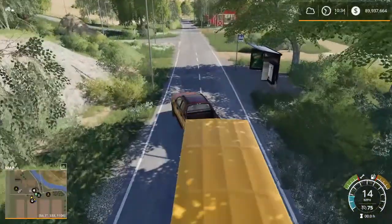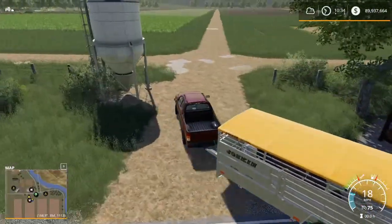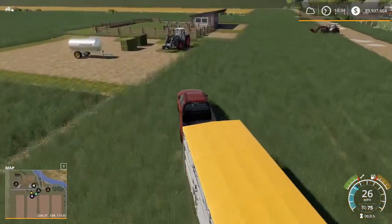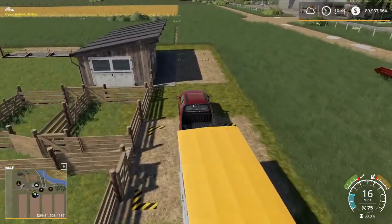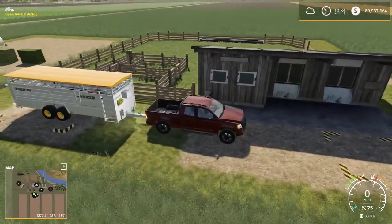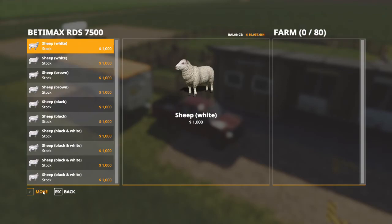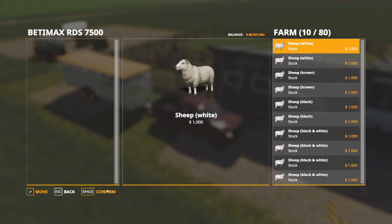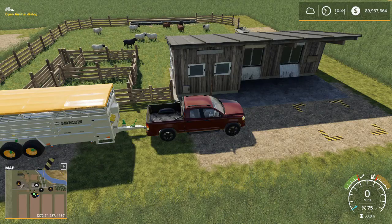Now most maps will have some sort of animal dealer. There are a few that don't, and you will have to manage that on your own — those would be some type of mod maps. But most of the base game maps, or all the base game maps, have animal dealers. So we pull right up to our pen. We can hit R again and we can move all of these sheep right over to the farm. And this particular pen will hold 80. We confirm, and now we can see we have got sheep in the pasture.